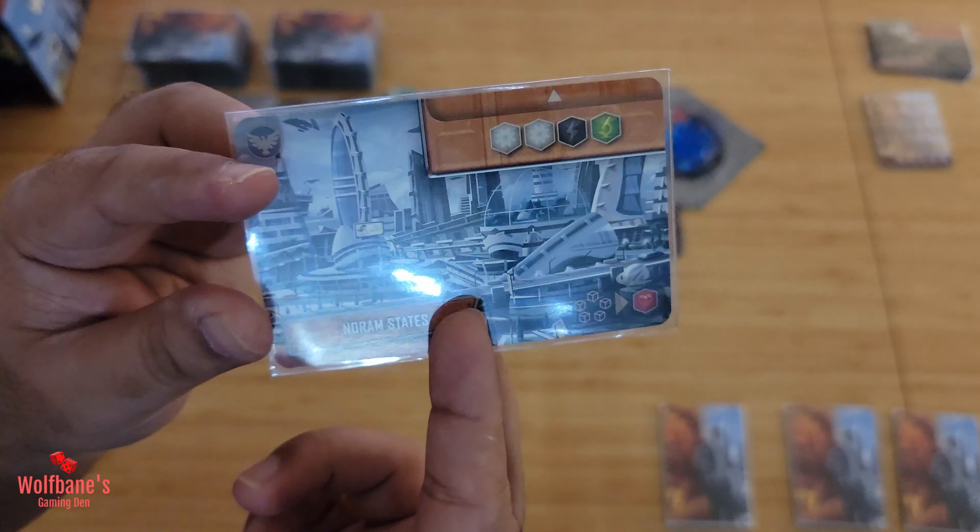Your nation card goes in front of you in your play area. Take all the different cards that come in the game - shuffle them thoroughly and make your draw pile on the left-hand side of the board. The right-hand side remains empty for now - that's where discarded cards will go face up over the course of the game. The remaining nation cards that you don't use go off to the side, and with that you're pretty much done with the main setup.